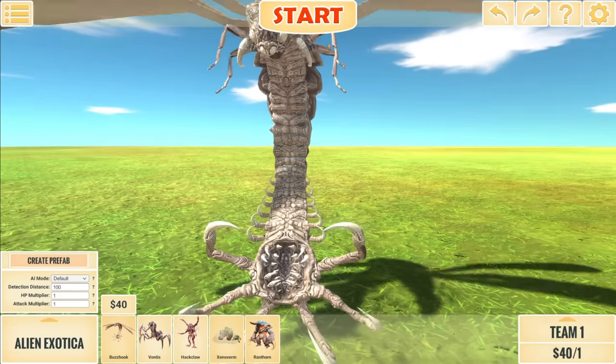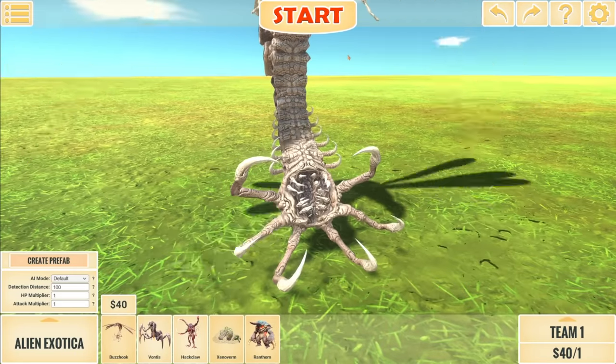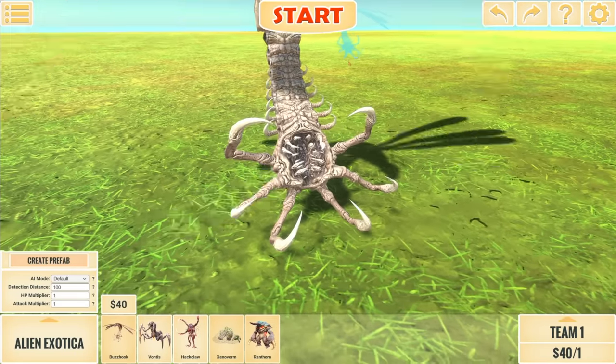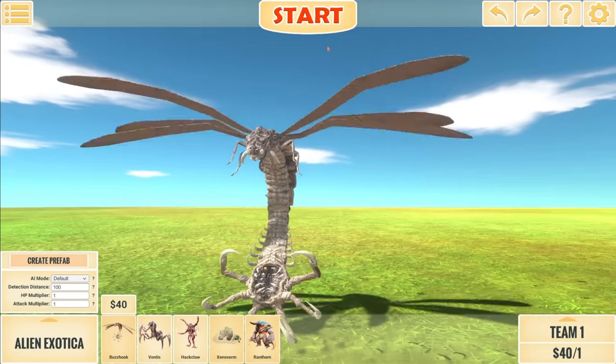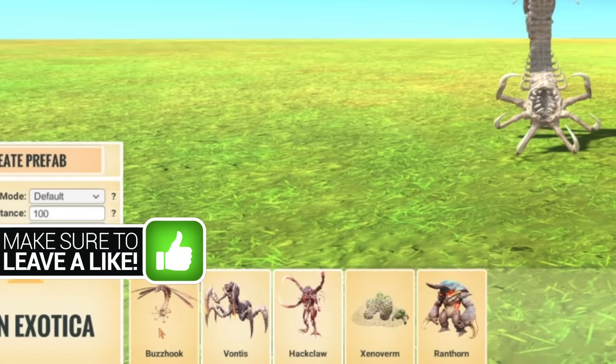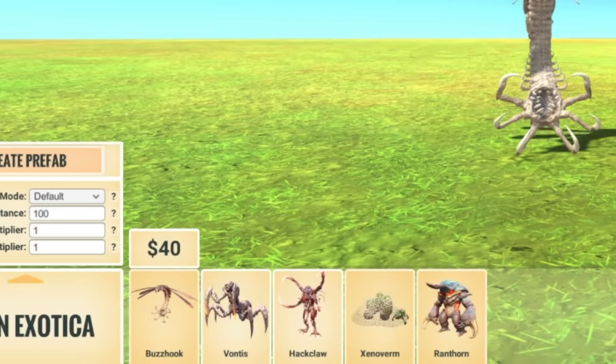Let's start with Buzzhook. This thing looks absolutely terrifying — look at the claws. Is that his mouth? Or is that his mouth over there? I have no idea. Either way, we're going to check out all of the new units, and I'm going to reveal my favorite at the end, because I haven't actually seen any of them in action yet.